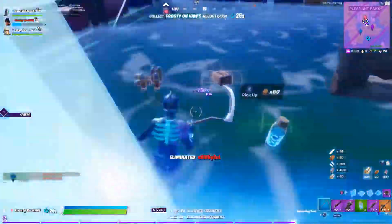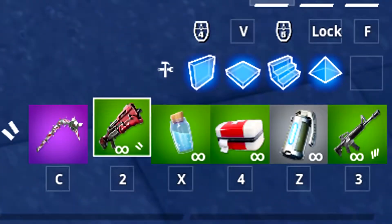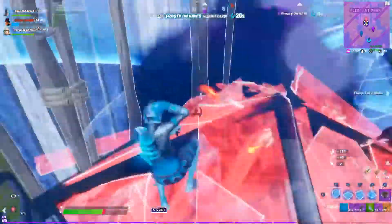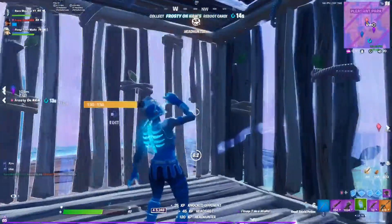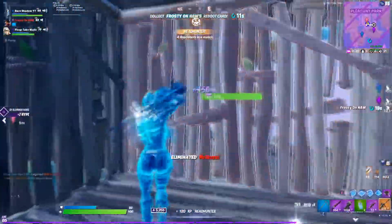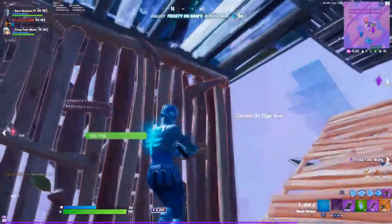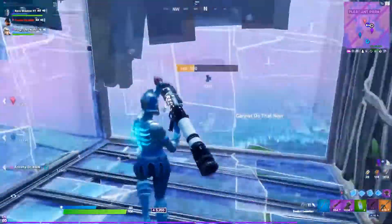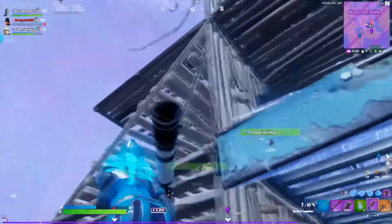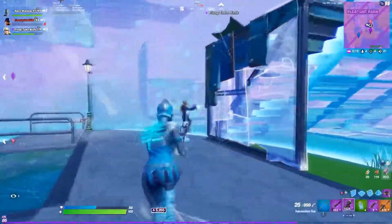The fifth loadout is going to be the bare minimum loadout. This is going to consist of a green tac, minis, a medkit, grenades, and a green AR. The tac and minis are solid, the medkit is not the best heal but still pretty good, and then you have grenades so you can grenade stack someone. This is definitely not the best loadout in the game, but it's the bare minimum — you definitely want to have something around this.